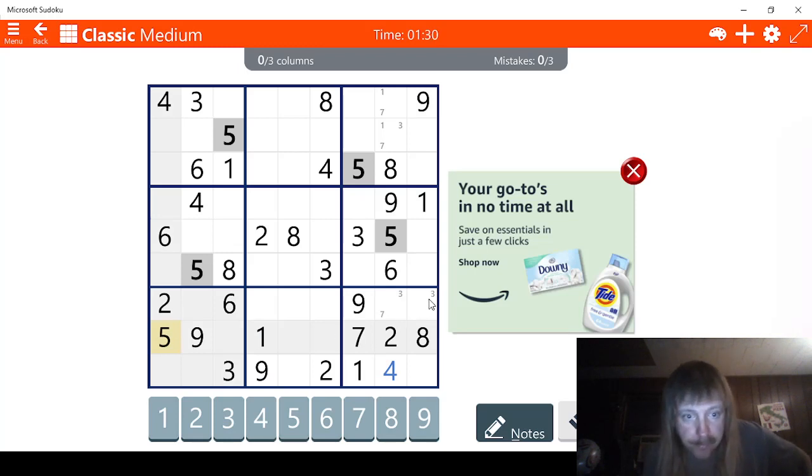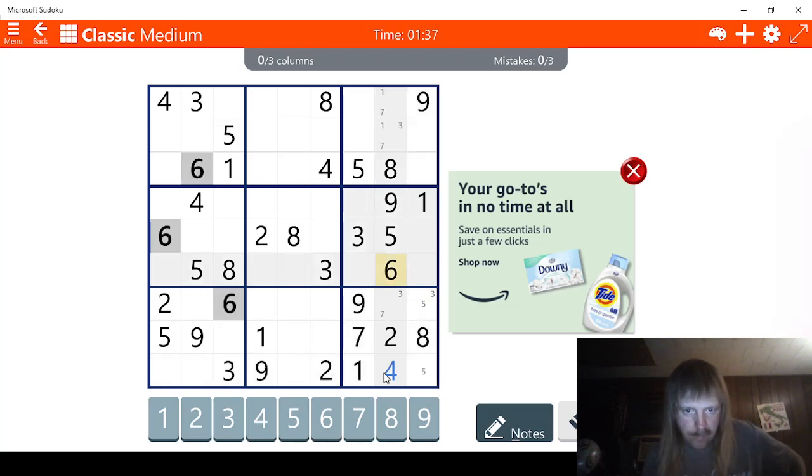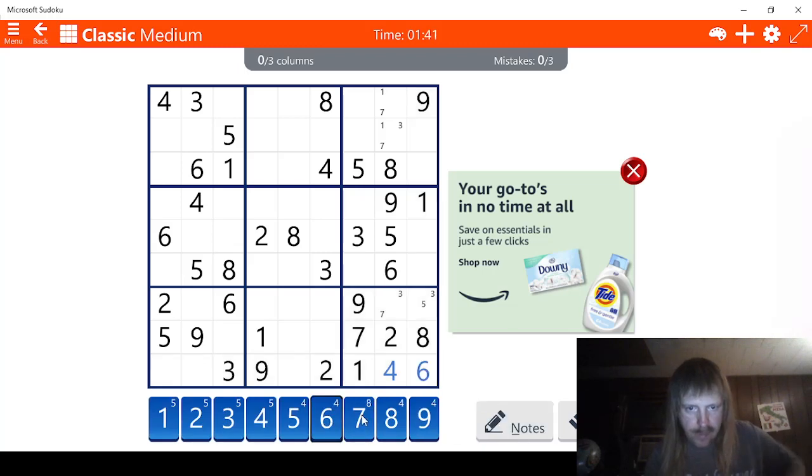I see two possibilities for five. That's not great. Sixes. Well, we know — this has to be a six right here. Got it. There's a seven right here. So this has to be three and this has to be five.